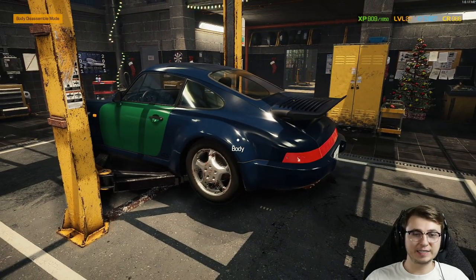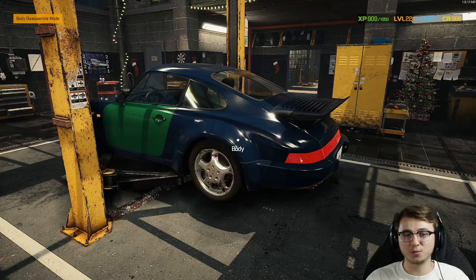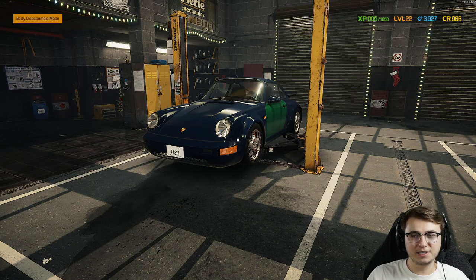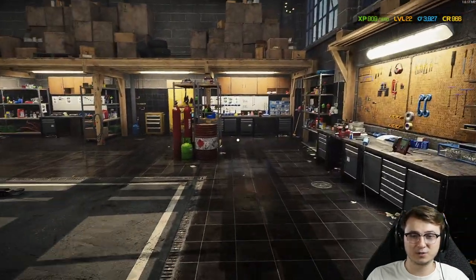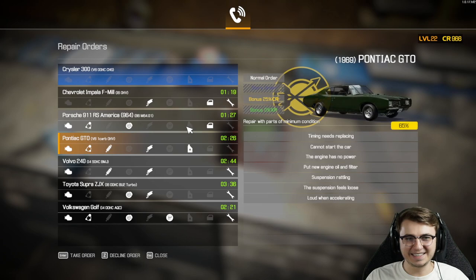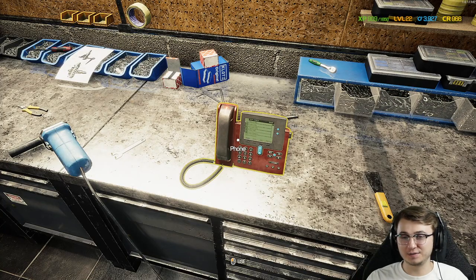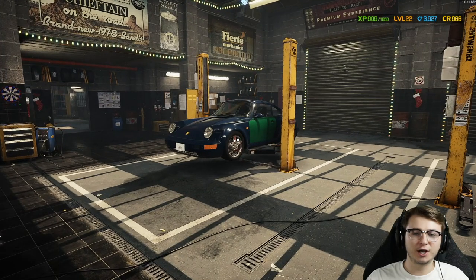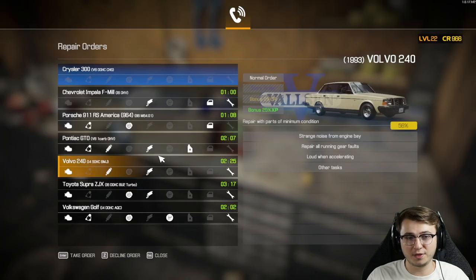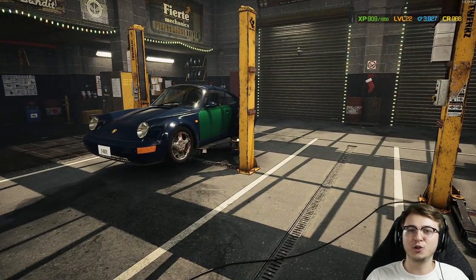Unfortunately, sitting at 966 credits, we're just a little bit shy of being able to take this thing into the paint shop and spray it the factory color. We've got to get a little creative and figure out some way to get more money without taking hours on a story order. Let's check through our orders and see if we have something faster. Usually there's one vehicle where someone just needs a new spring, but most of these have multiple things wrong — it's not something as simple as swapping out a spring.